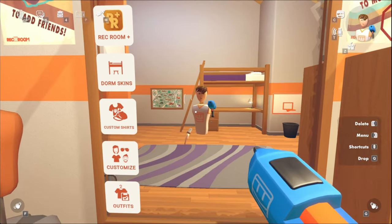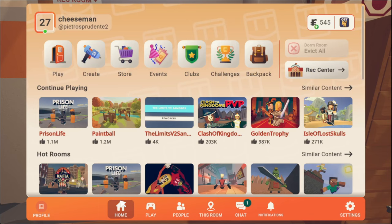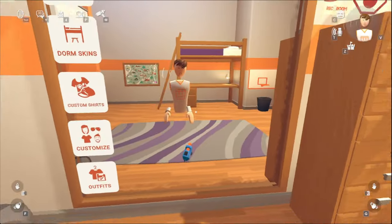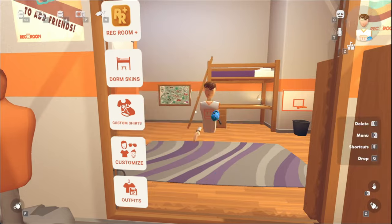First, you want to get your maker pen. You can either get it from going to your backpack in your watch, which is here, or you could use the expresso menu, like this, and get your maker pen.